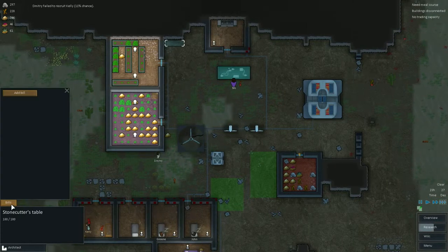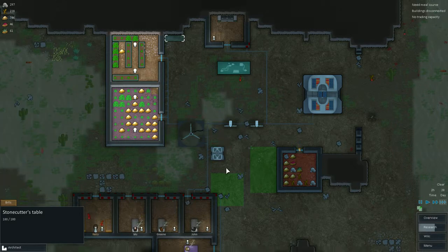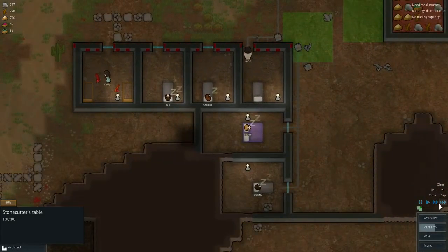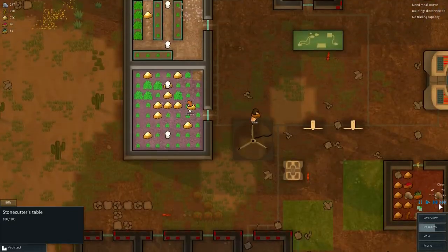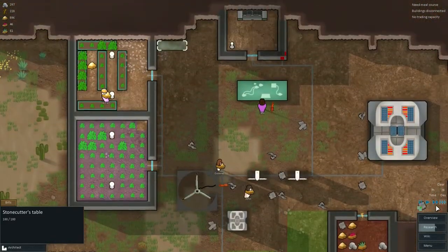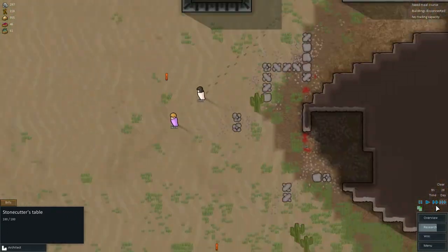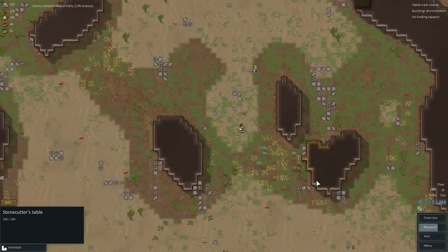We need stone - add bill, add stone, let's do 100. Radius max. Get some stone, which will be good. They're still gathering the stuff down here, which is fine. Might as well take it. Food is going through the roof - that's how I like it. Two idlers can't do anything.